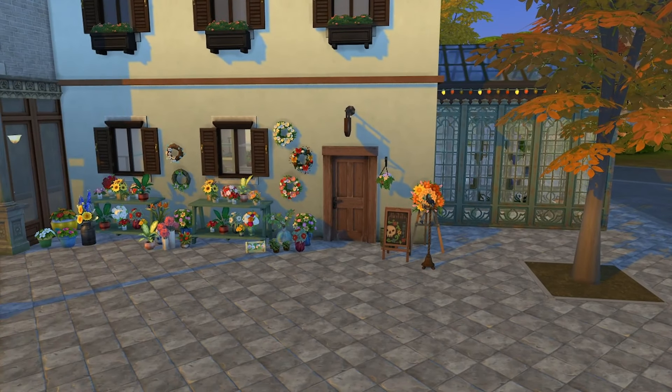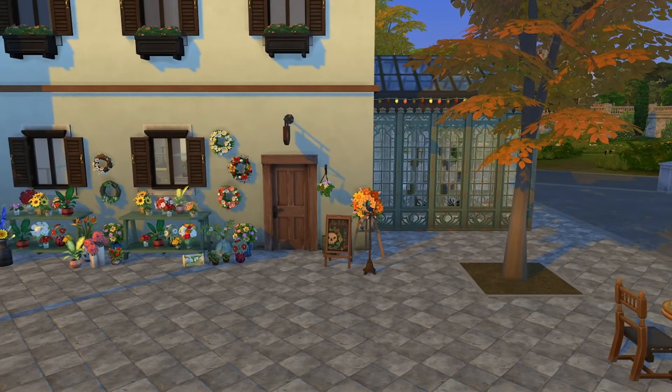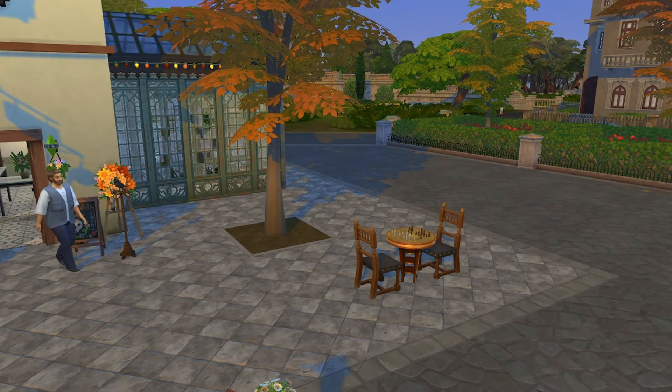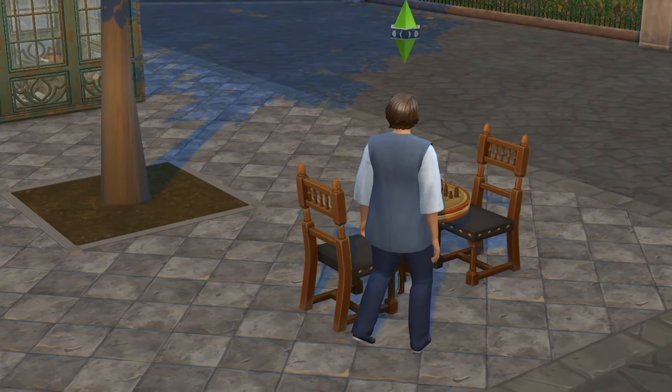With this being in the brand new world of Ravenwood, I wanted to make it look a little bit like that village feel. Oh, here comes Christopher Volkov to say hi — are you demonstrating the chess table when I was about to talk about it?